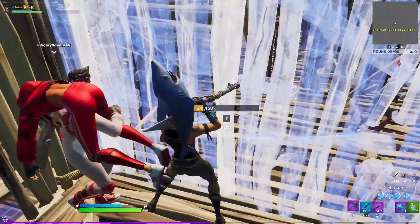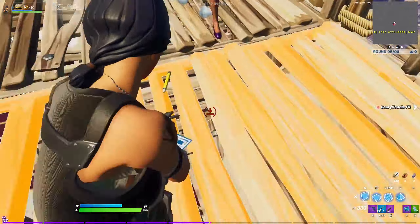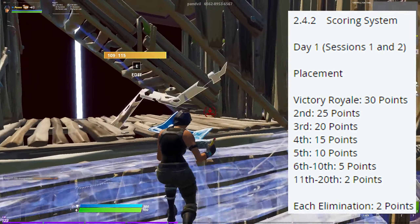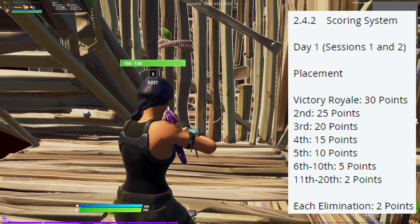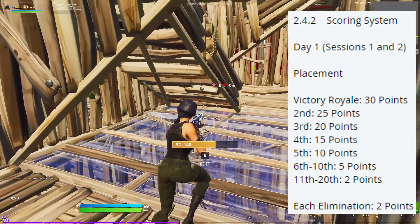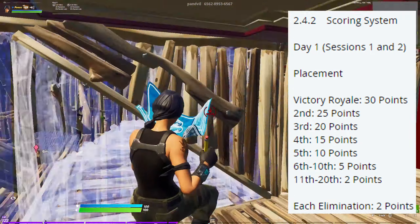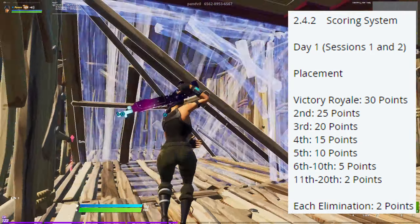For the scoring system, there will be 2 different formats for each day. The day 1 scoring system looks more reliant on kills than placement points. You get 2 points per kill and a total of 30 placement points for a win. If you look closely, you can also see that most of the placement points occur after top 5, which is not very reliable.